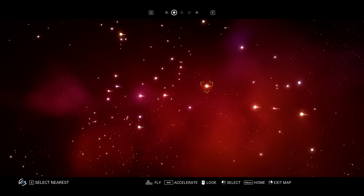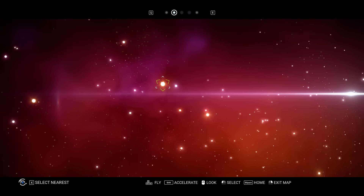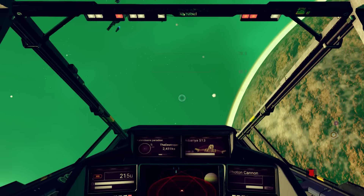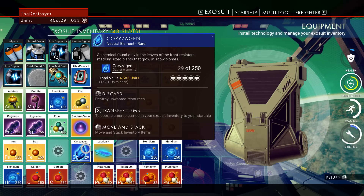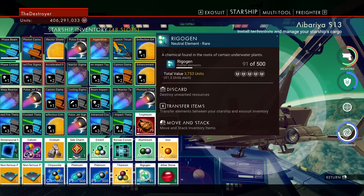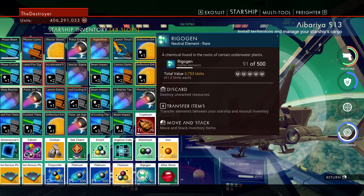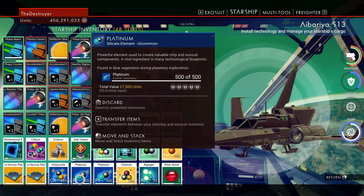That is how you differentiate between planets and systems using their heat classification. Now let me tell you how you find elements on such planets. There are 13 new elements, and nine of them are biome-specific. Co-resurgent is used to build glass and similar items, and is usually found on cold planets. Rigogen is found in water planets — usually in the oceans. Just land near the edge of the ocean and dive in, and you should find rigogen. It usually looks like a stem with lights at the end.